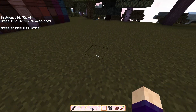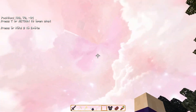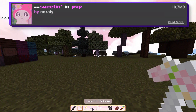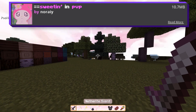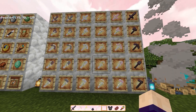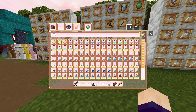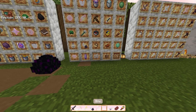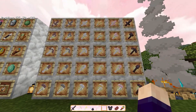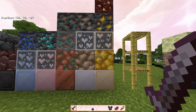All the cool PvP texture packs aren't fitting your style? Well, how about a cute PvP texture pack? Sweetin' in PvP is a pink-oriented PvP texture pack that changes the textures to be more cute. But don't forget, this is still a fully fledged PvP texture pack with short swords, unique and clean UI, and a lot more. The swords and tools have pink aesthetics that make it stand out compared to other PvP texture packs. Even the ores have a cute design on them.